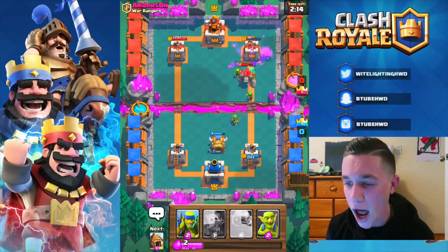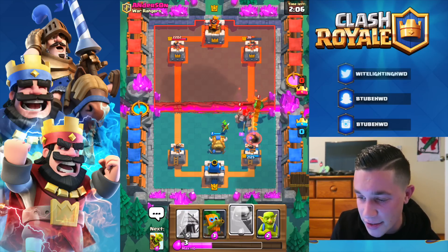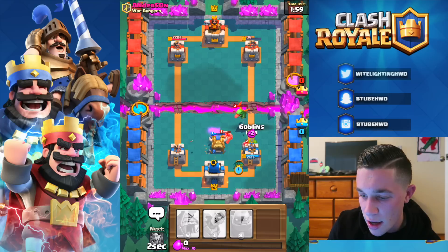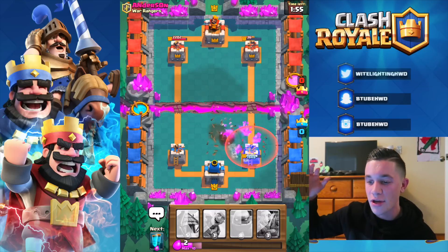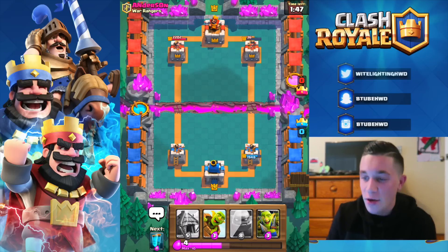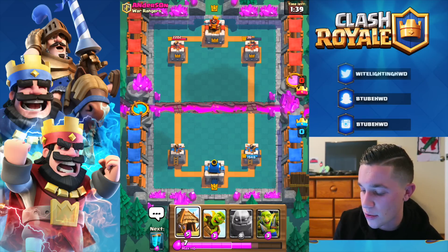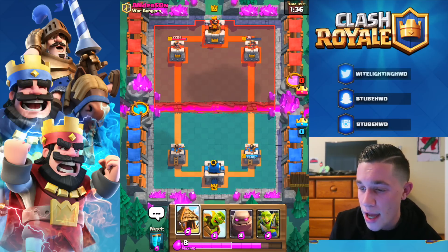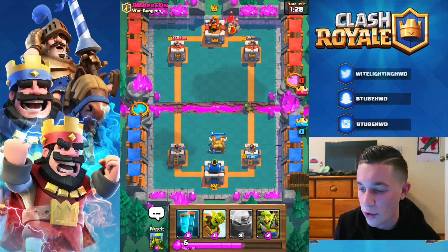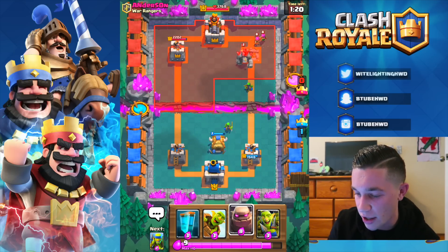We almost took the tower — we were this close. He's got a golem down, which is kind of a problem, but we've got goblins helping and some good distractions going with our dark goblin — we're gonna be fine. That is a successful defense. He does have us down to 1948 HP on our tower, so we have to play defense now. But we are smacking with this deck. He is using a golem deck with arrows, so he's gonna try to screw us over, but we can bait out those arrows and ruin his hopes of winning.